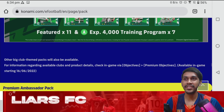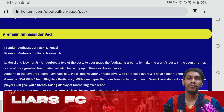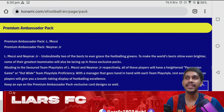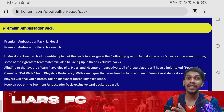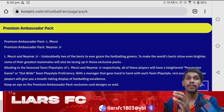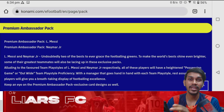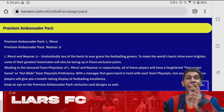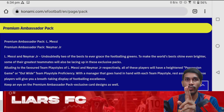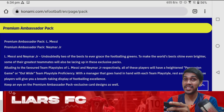Now the big thing — the magical thing — the premium ambassador pack, consisting of two ambassadors: Messi and Neymar. As mentioned in the previous video, the other players included will be based on their play style. Messi and Neymar will be boosted in two play styles, and the other players will also be boosted in two play styles — either the position play style or the out-wide position play style.